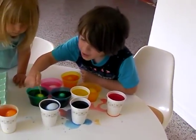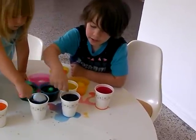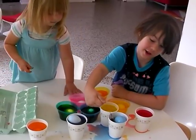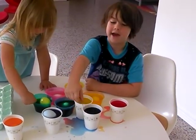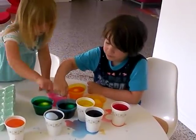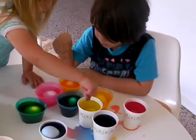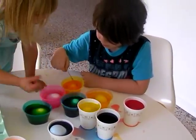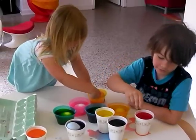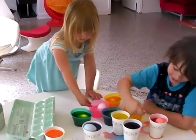Whoa, this one's already turned. Wow. I think green changes the fastest. Green is pretty bright. I could show you this one — that one's the fastest. That color's the fastest. The more vinegar you put in it, the brighter the colors are, I think. That one must have had a lot of vinegar in it, because it's changing pretty quick. This one's changing pretty fast too.